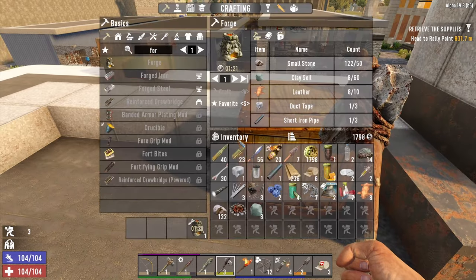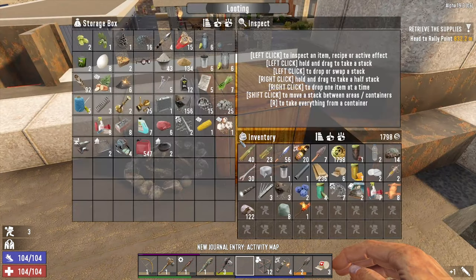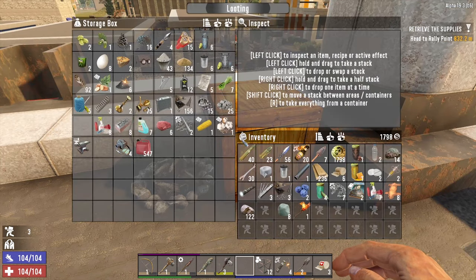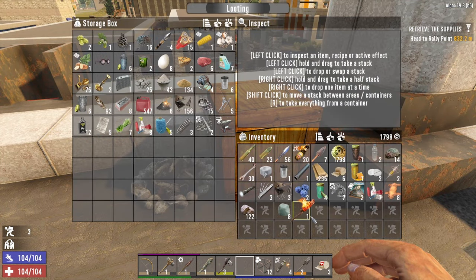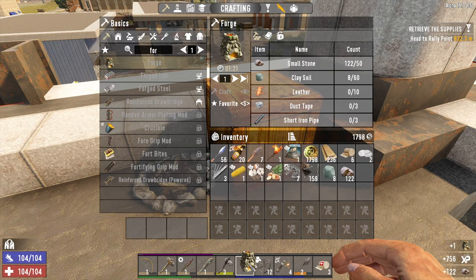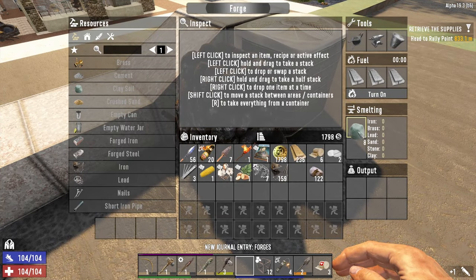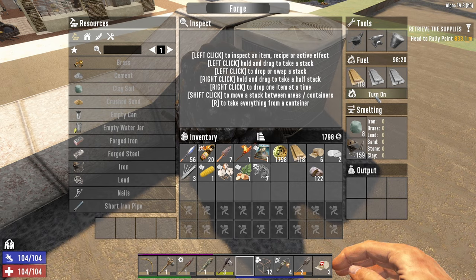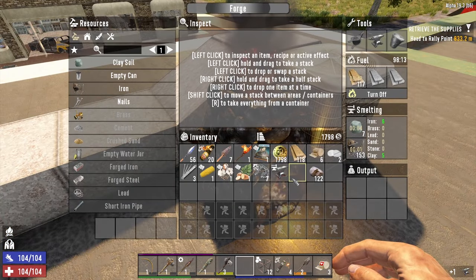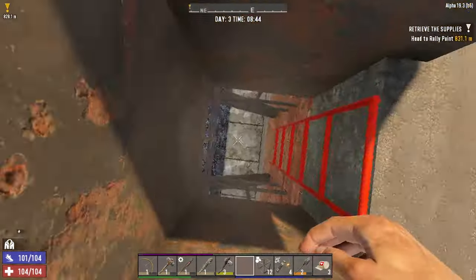Let's go and build a forge! We'll make that, put this campfire down. We've got a grill somewhere — yes, and a cooking pot. We'll put them inside. Cool. We'll wait for the forge to get built. Our forge is ready! I'm going to stick that there, put in some clay, some iron, and half my wood. I'll put the anvil in there as well and leave that running. Now I'm going to go see the trader.